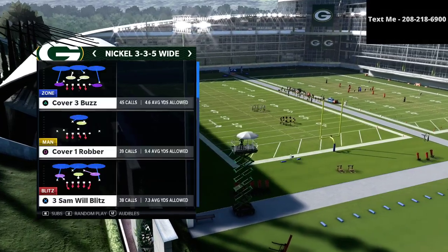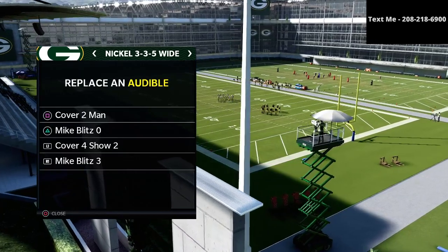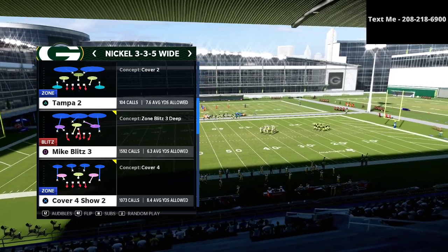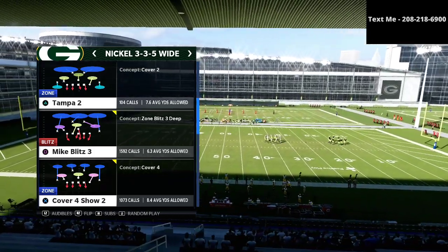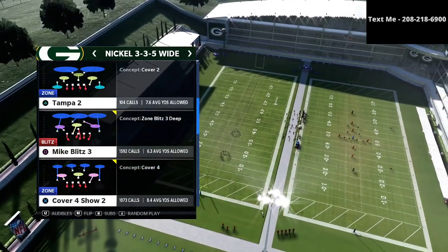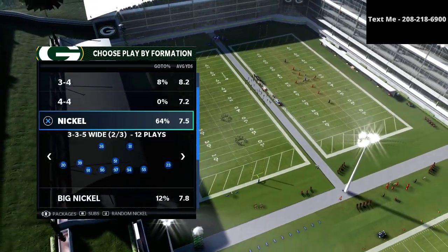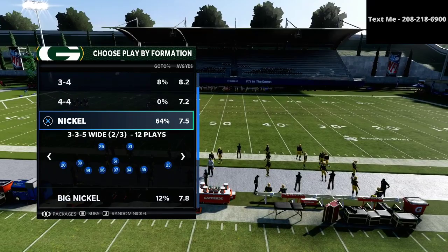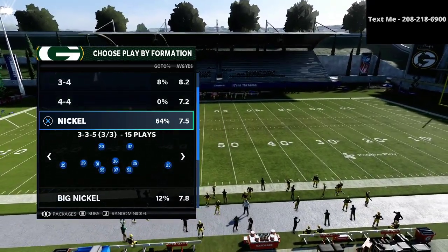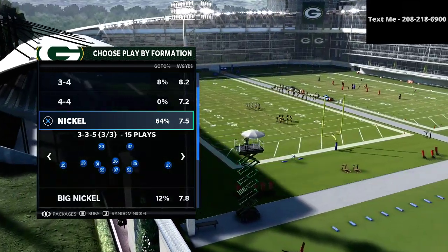What we're going to be doing is setting the Nickel 335 Cover 4 Show 2 as our audible. This is quickly becoming my favorite defense in the entire game — it's almost caught up with Mike Blitz 3. Now the Nickel 335 wide defense: if you were to ask me what is the best defense in Madden 21, I would tell you it is the 46 Nickel — the Nickel normal, the Nickel 335, but primarily the Nickel 335 wide, because the 335 wide allows you to play both zone drops and match coverage, as well as phenomenal pressure and great run defense.